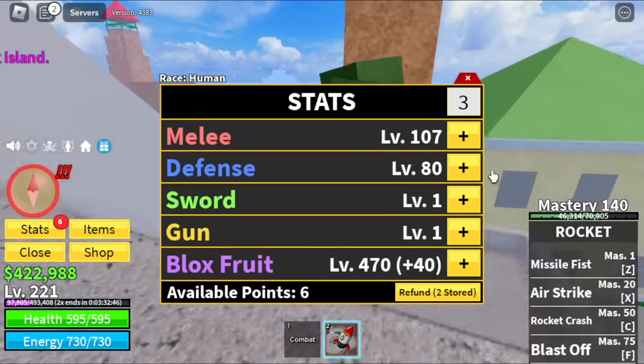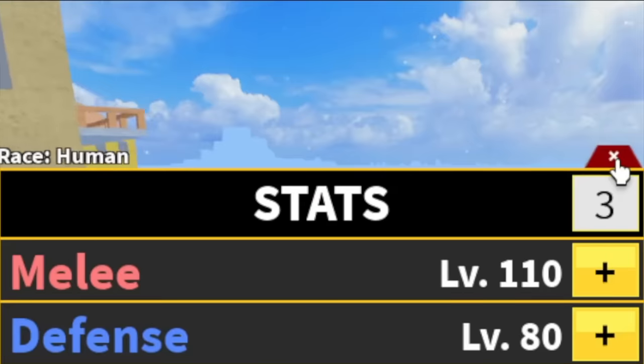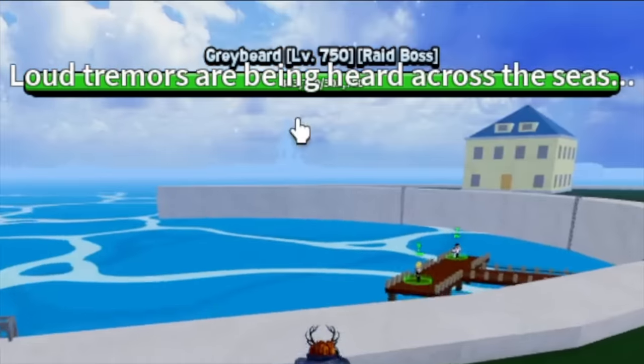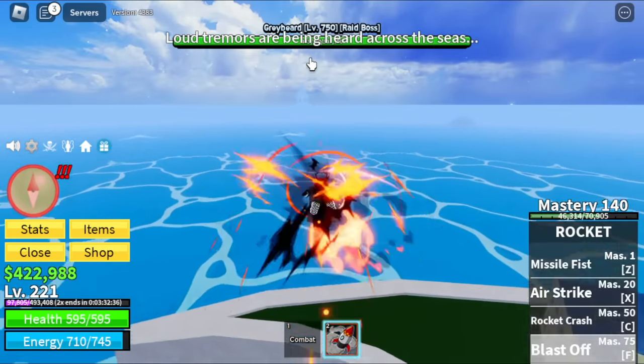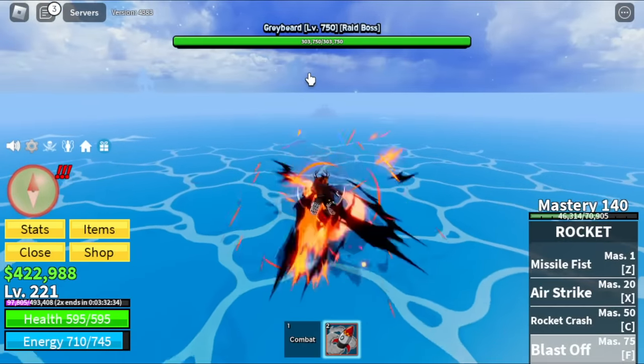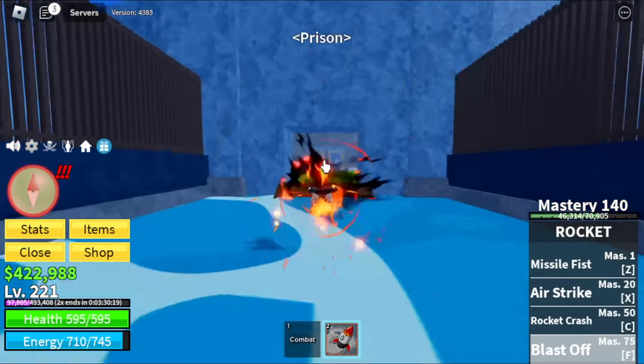We're gonna unlock the Blast Off skill — that is the flight skill of this fruit — and the target is level 220. There's Greybeard, we cannot defeat that one. GamerNome, why do we have lots of melee? Because we need energy here. The cooldown of this fruit is really short, so we will be using lots of skills.